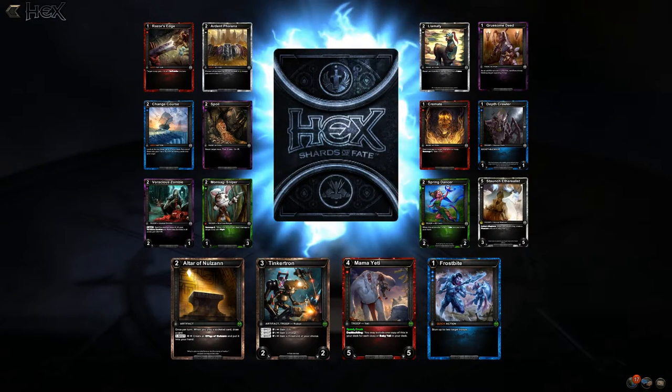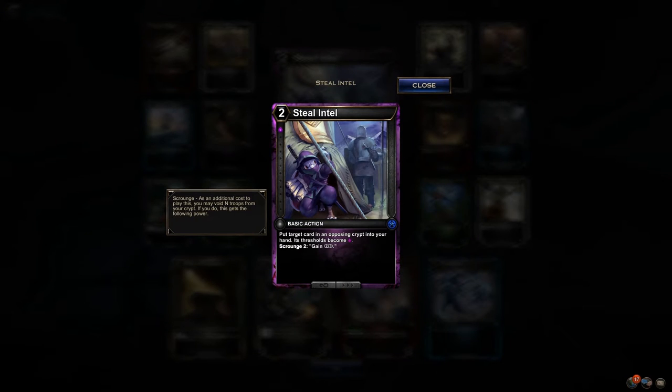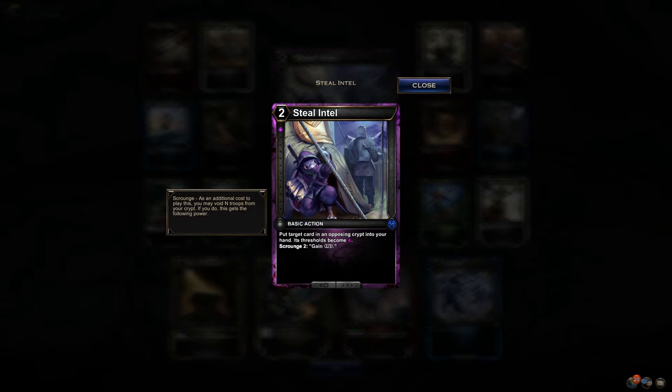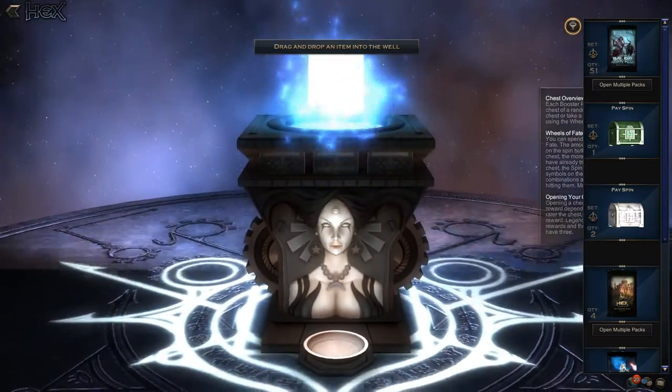Nulzhan has a really good card this set — it's crazy. Steel Intel: target a card in the opposing crypt into your hand, thresholds become two. The scrounge mechanic is really neat — as an additional cost to play this, you void X number of troops from your crypt. If you do, this gets the falling power. You void two troops from your crypt and then gain two temporary thresholds. So neat — it pays for itself. It's a free card if you can pay the scrounge on it.